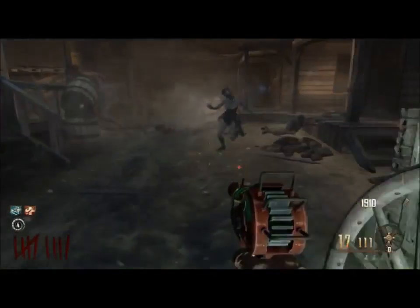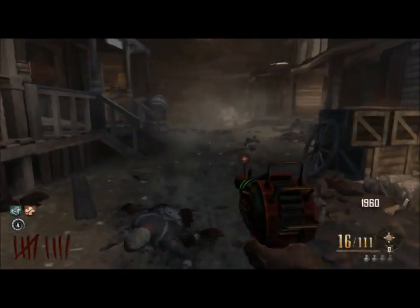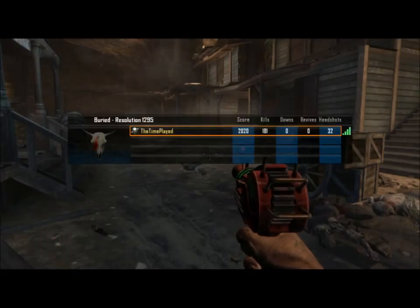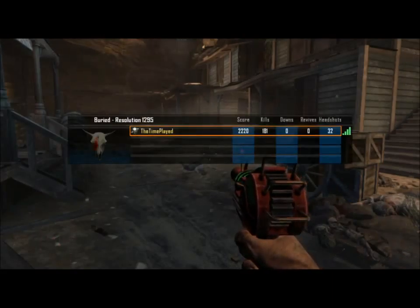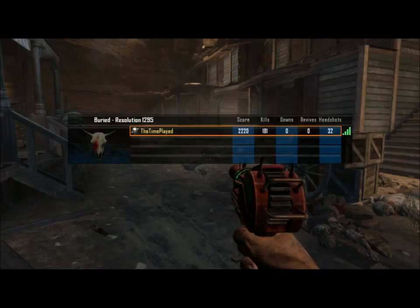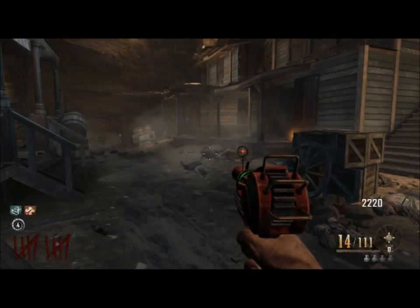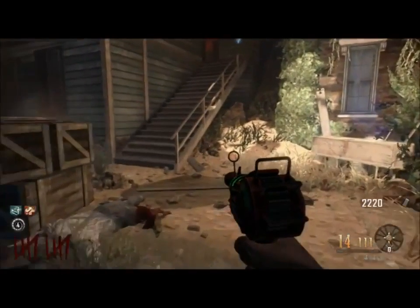Round 9: our kill total reaches 181, which brings our cumulative total to 229 zombies. That's 29 zombies at round 9 — we only went up 1 zombie from the last round.